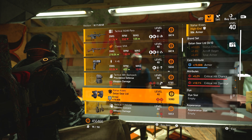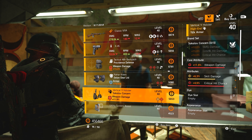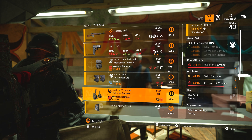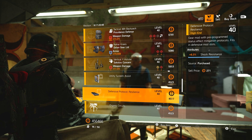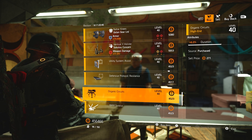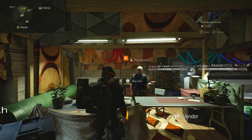Golden Gear knee pads. Sokolov Concern holster with weapon damage, skill damage, and crit chance. Mods: 16.4% repair skills, 8.3% shock resistance, 6% duration, plus one max targets, and 6% duration for decoy.